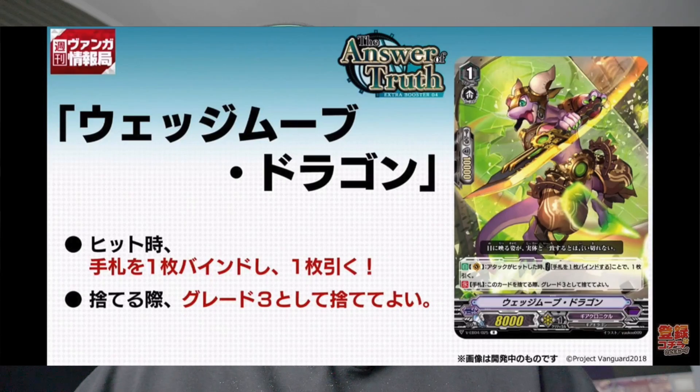Then we have Wedge Move Dragon, this little cutie right here. It says when its attack hits, cost: bind a card from your hand and draw a card, which is filtering. And when this card would be discarded, it may be discarded as a grade 3. Would that also count for stride? Obviously it's gonna have some synergy with standard, but does it work for striding? They must have answered that in the stream but I honestly have no clue.